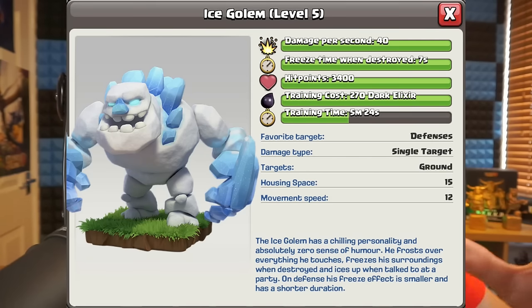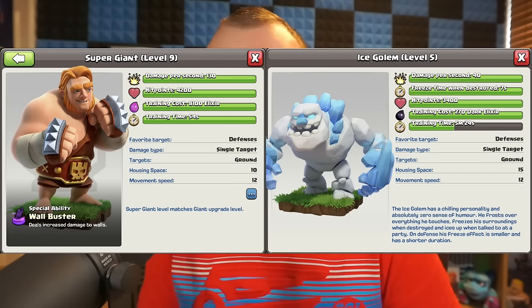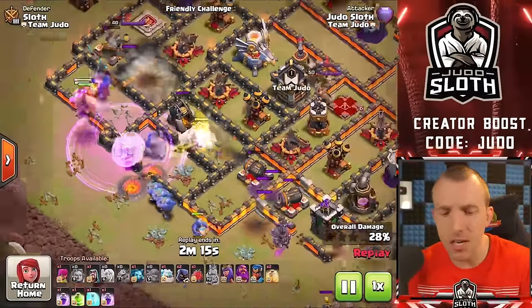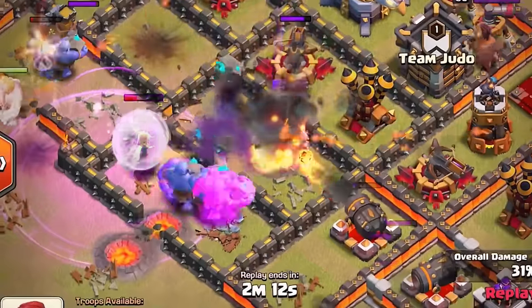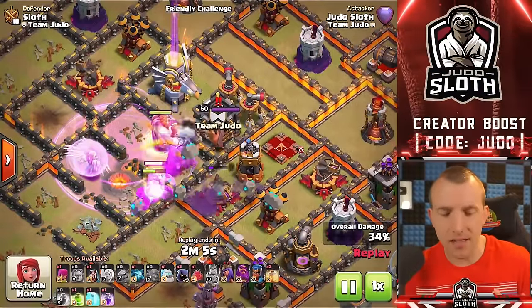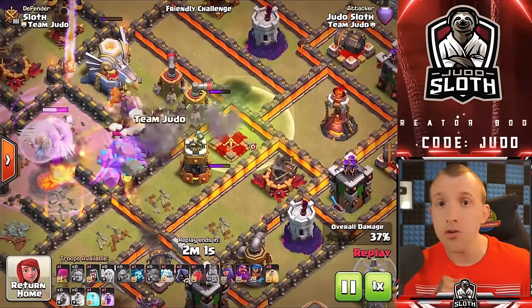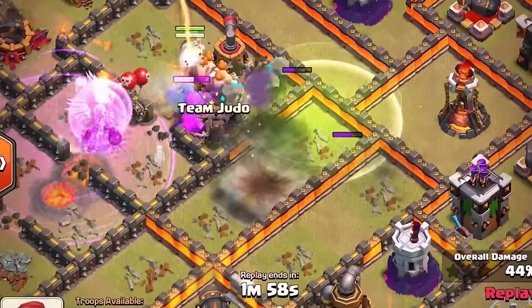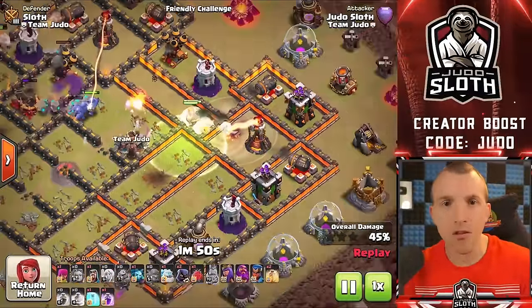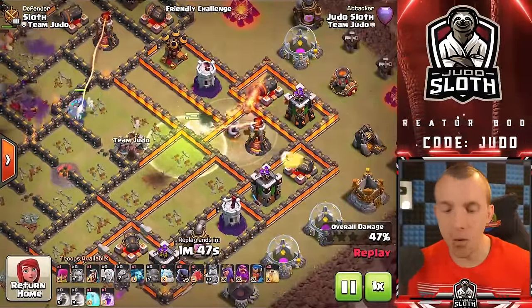Comparing the Super Giant to the Ice Golem: the Ice Golem is 15 troop capacity and has the freezing effect as its big advantage, but it actually does not have the same hit points. A Super Giant at maximum level has 4,200 HP, whereas an Ice Golem only has 3,400. So if you are using the troop specifically for tanking, the Super Giant is your best option. Note that Super Giants only target defenses, so they might go for the wrong piece of wall — always consider using a Jump Spell to guide them.